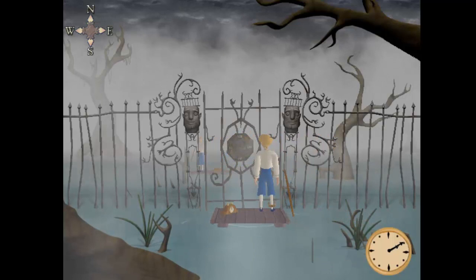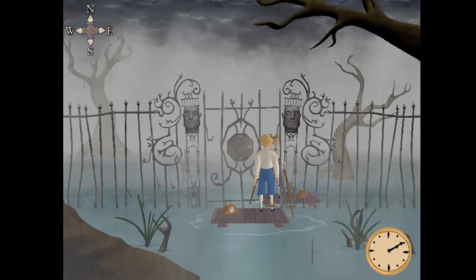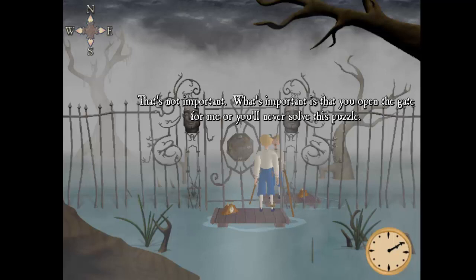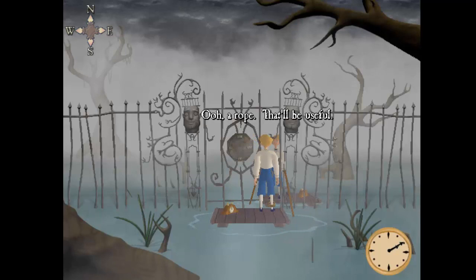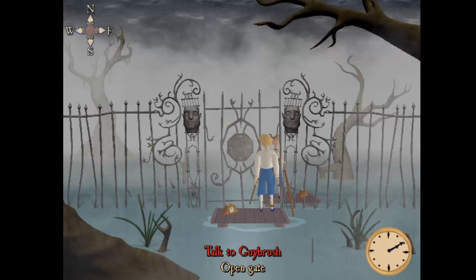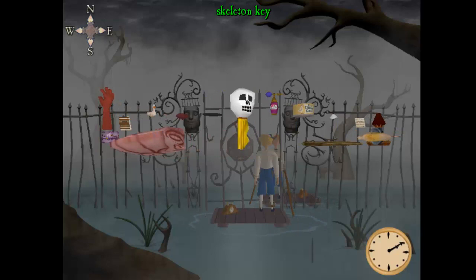This is a little bit confusing - there's a second Guybrush. We are in the Marshes of Time, so it's probably a future or past Guybrush. He says 'here, take this.' When asked where he got it, he says that's not important - what's important is that we open the gate or we'll never solve this puzzle. He gives us a rope and a rubber chicken with a pulley in the middle.